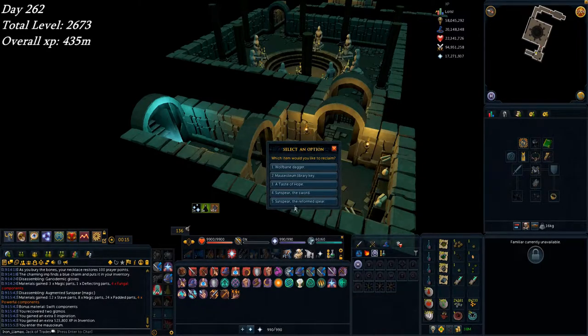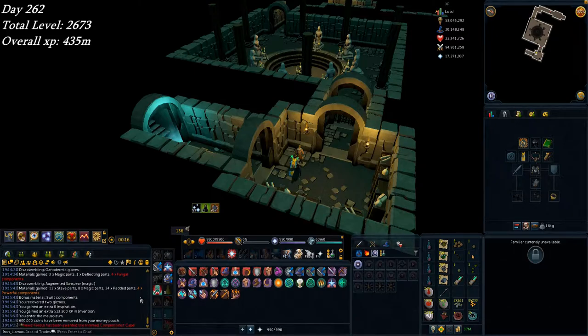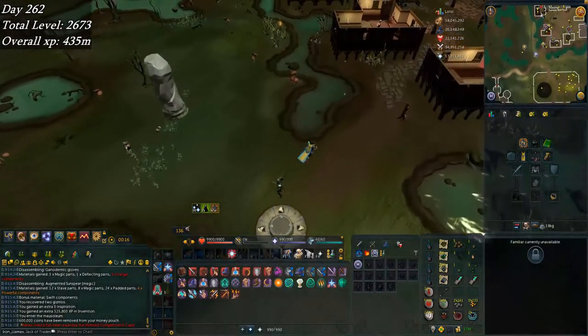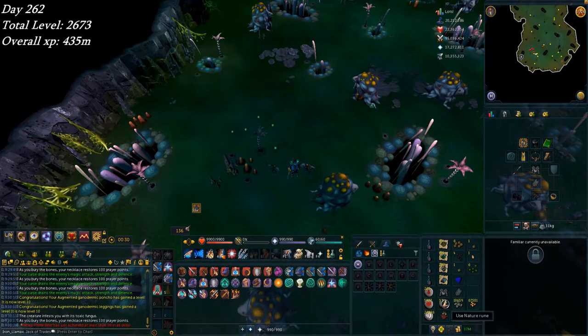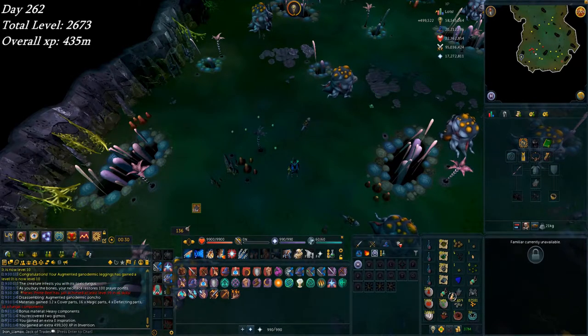Just coming to reclaim my Sun Spear — the reformed spear. I thought I should mention, for any other Iron Men out there who are also using the Sun Spear for Invention: you should always turn it into the magic variant before you disassemble it. As you can see in the chat box, I got four powerful components from a single disassembly of the Sun Spear. Those powerful components really add up over time, saving you from having to make a lot of pouches and going towards your augmenters. Made myself another two pieces of augmented Ganodermic — took off what I currently have on, disassembled that, and threw in my two gizmos.